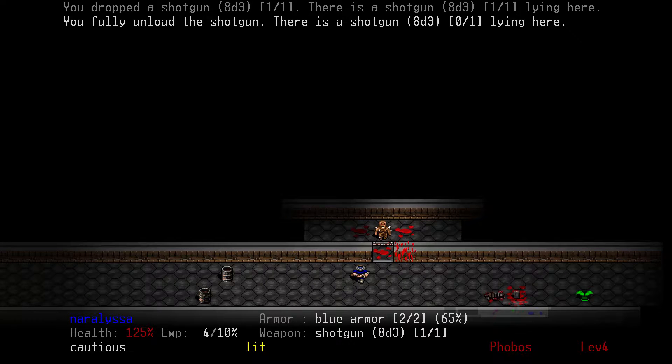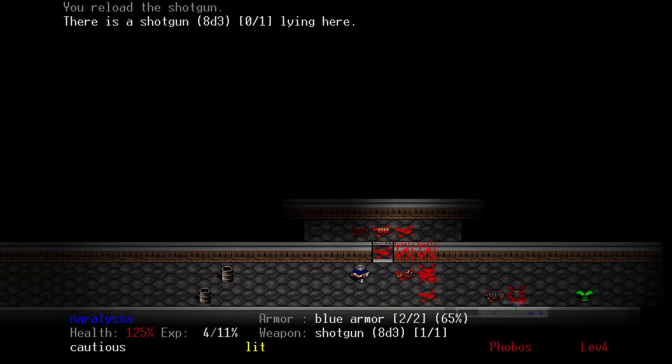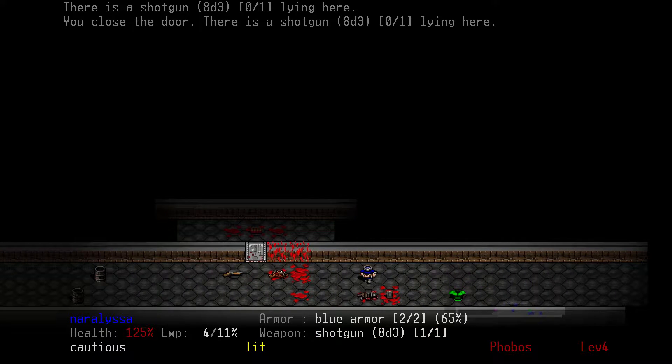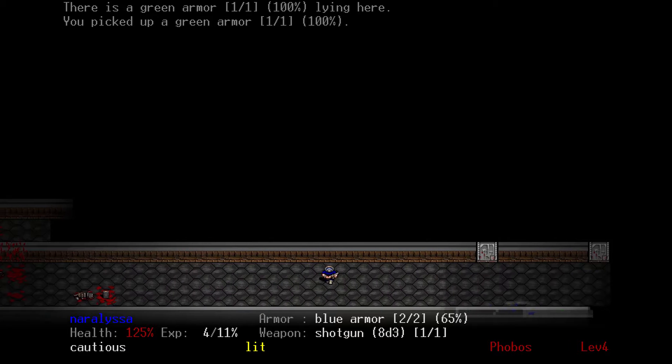We'll drop the shotgun, because we wanted to move it out of the doorway. Close the door. Don't need to grab any bullets, because we can't use bullets, because this is a shotgun-only game.